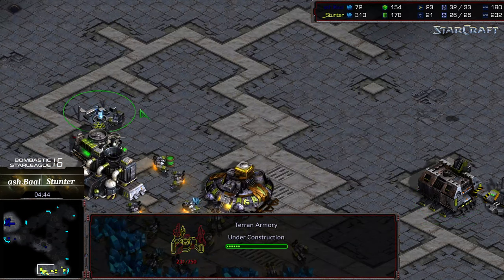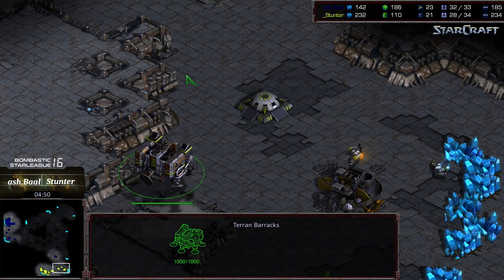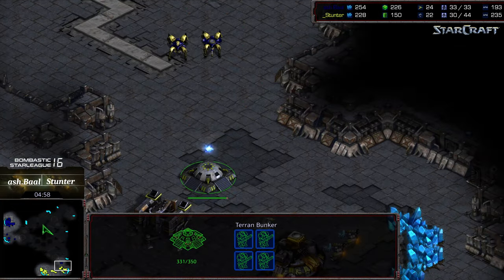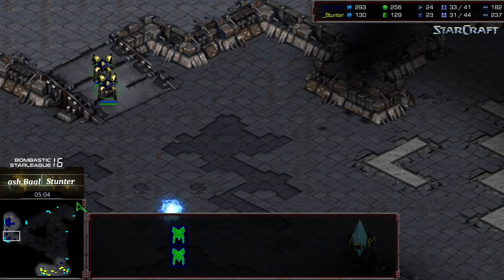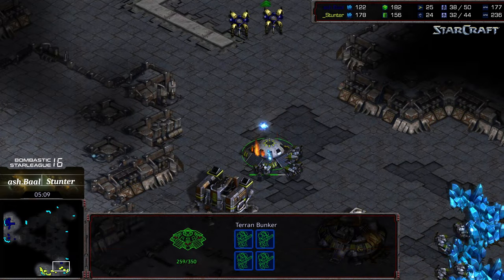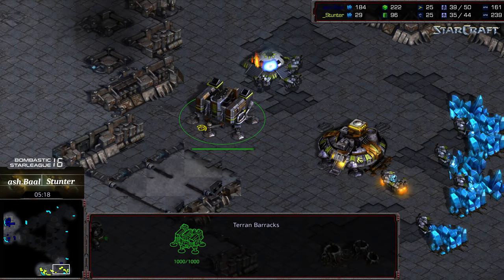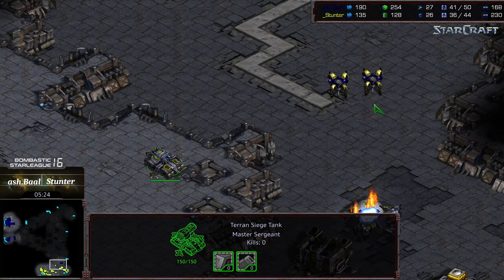It looks like an armory is being dropped behind this, which will speed up plus one weapons. With the barracks blockade and siege tech on the high ground, it should be sufficient to defend. SCVs need to get in position in a hurry because Ashball is going to have a good amount of dragoons. A robotic facility is being constructed. The barracks positioning is kind of at a blockade angle — I'm wondering if that's nerves or something intentional from Stunter.